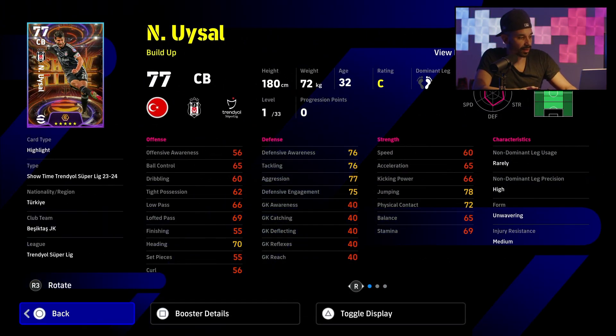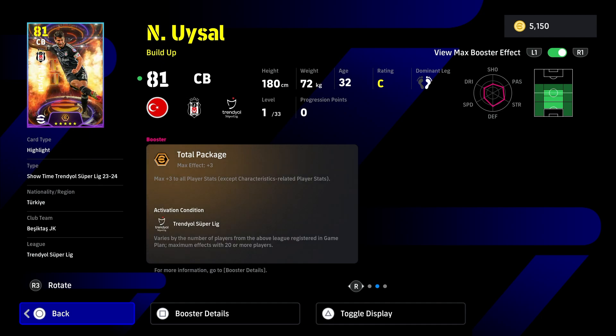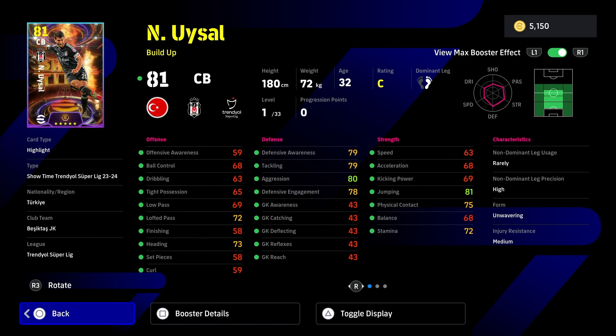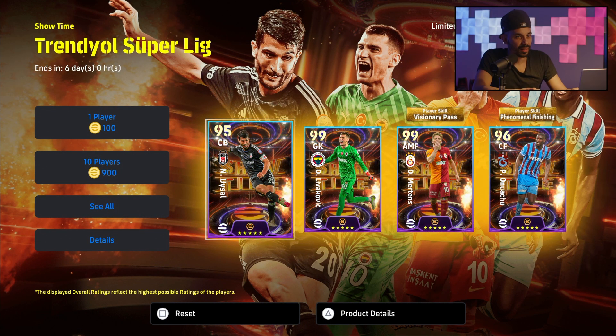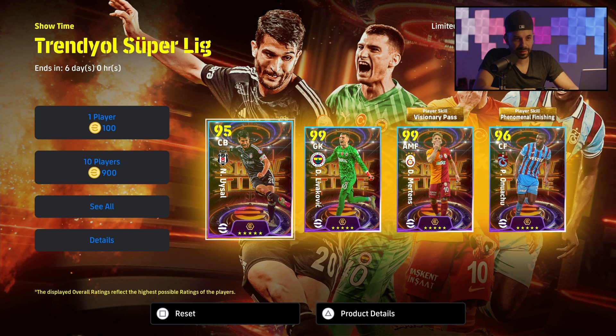Now let's have a look at the Turkish league. We have Uysal here — a center back, 77 rated base, 81 with the boost. They have a plus three to all stats with the boost; otherwise these guys wouldn't have a rating impressive enough to make it worth it. It's a decent player but nothing that fancy. There are really only two cards in this pack that make it worth it: Livakovic and Mertens.